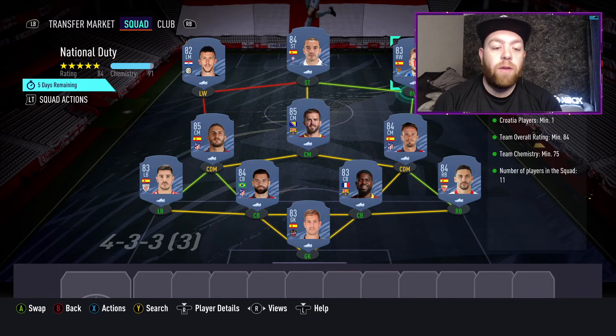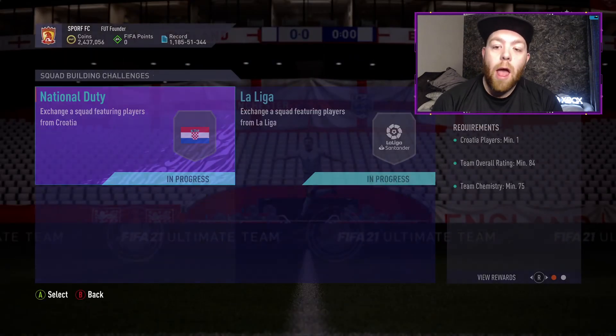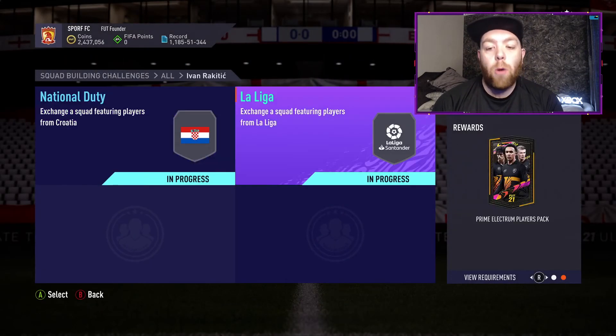So we have 2 85-rated players in there, 4 84-rated players, 4 83-rated players and then 82s. As long as you stick to that formula you'll be able to do it, and obviously you need the Croatia player as well. And for that you get a small prime gold players pack.